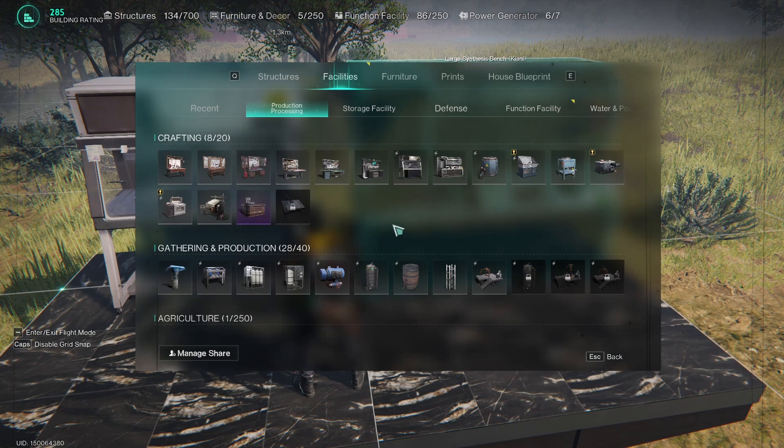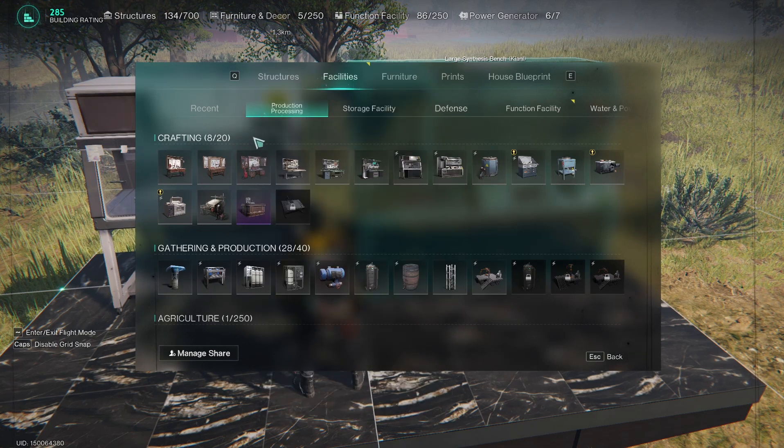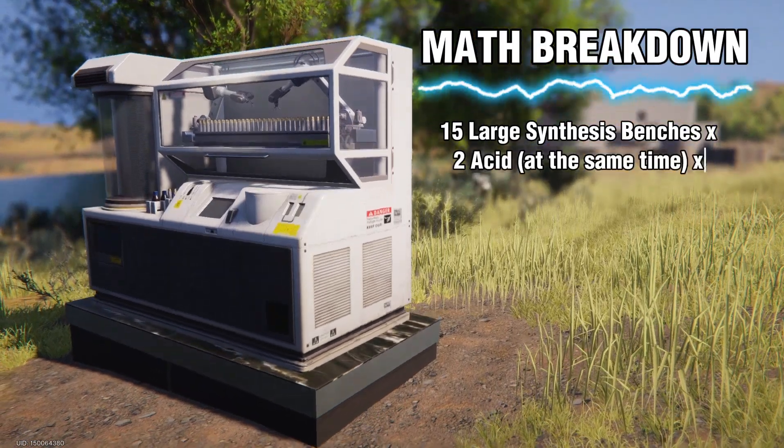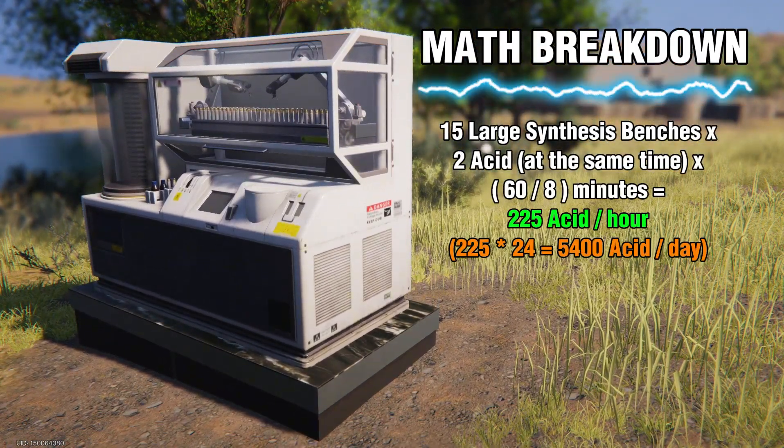At the moment you can only place 20 crafting facilities in your territory, so if you use a realistic 15 of them, you will be able to craft up to 225 units of acid per hour, or 5,400 units per day.